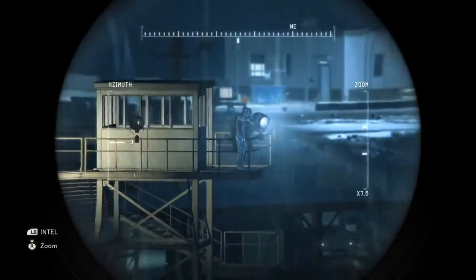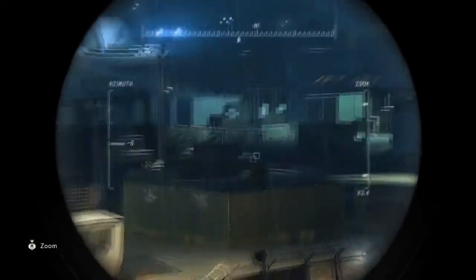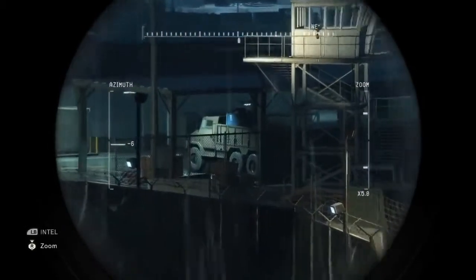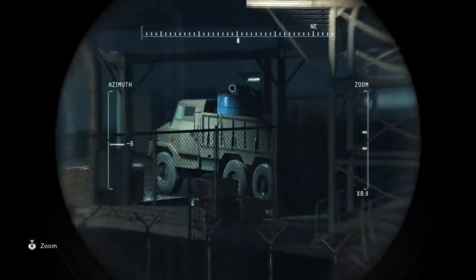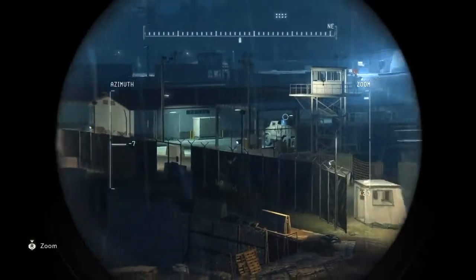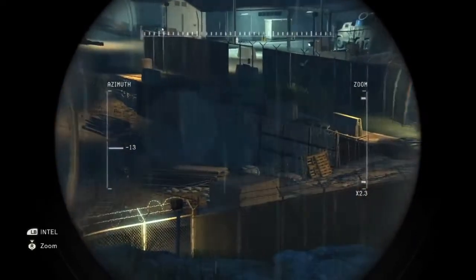For those with quick reflexes or who are extremely confident in their skills, you can also attempt jumping straight into the base without marking targets, but the game becomes much more difficult. For the truly hardcore players who don't want any on-screen guidance, the marking system itself can be switched off in the options. Players who do this will get a special bonus for clearing missions without any marker support.